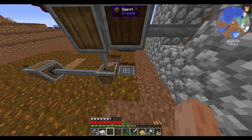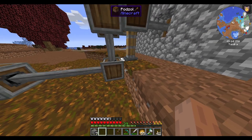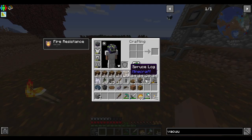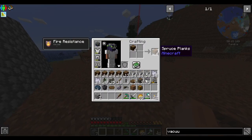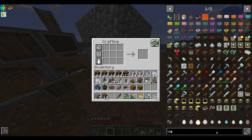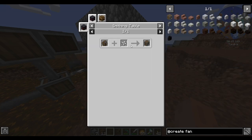The depot goes right down there. Boom — automation! I think I got all the materials I need out here. What does it take to make a Create fan? I'm going to need my smithing table.